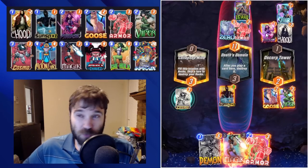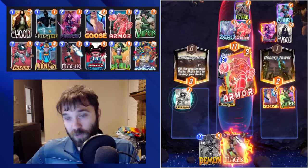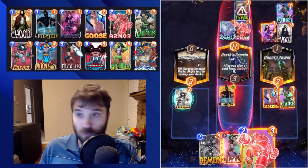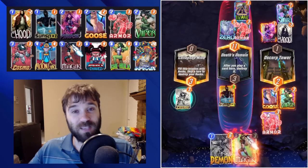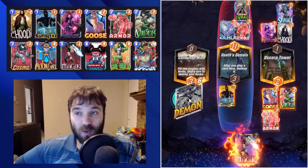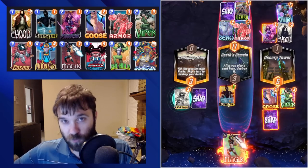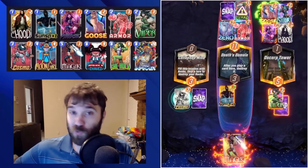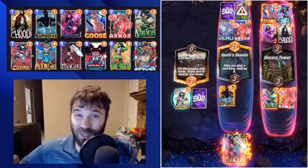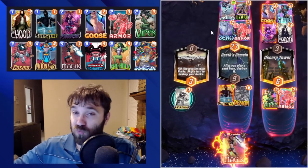Ideally you play your Sunspot early, maybe your Hood and Viper if you don't have a better play line. Sometimes you just tempo-play your Armor and Viper — it's not a deck where you hold Viper for a guaranteed use. Viper is decent on two, a 2/3, not the best stat per energy but not bad. If you don't have a better line, getting it out of your hand gives you a better chance to use Moon Girl to double down on She-Hulk, Demon, maybe even Infinite.